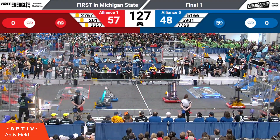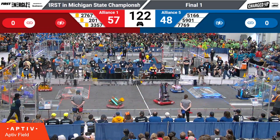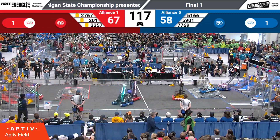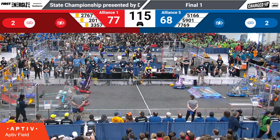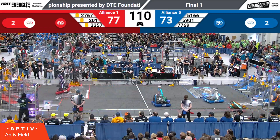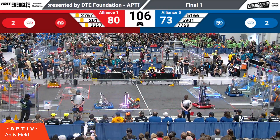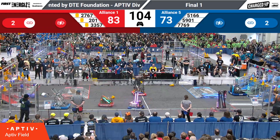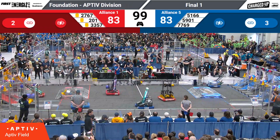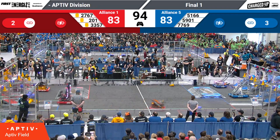Strikeforce goes straight for a cone from the Red Alliance double stop station. Impact in the middle. Fabricators going to the top node with the cone. Comets buzzing all the way across the field going to the top node with the cone — can they get it? Yes, Comets with the cone. The Feds making their way over the charge station, going to the mid node with the cube. Here comes Strikeforce, right to the mid node with the cone. Yes, there's 3 points for Strikeforce. Strikeforce back to the double stop station, making their way back across the field with another cone. That's what they cubed in the low node.